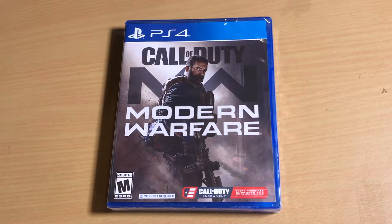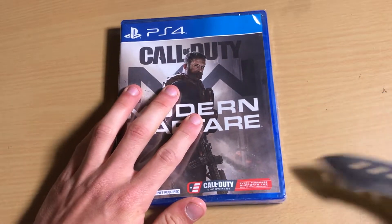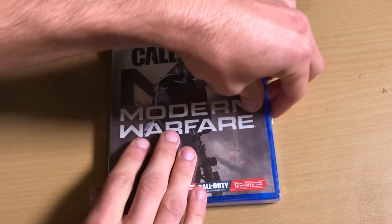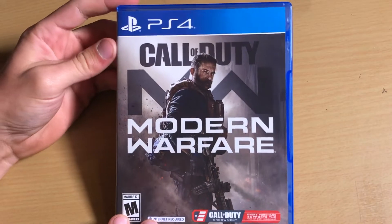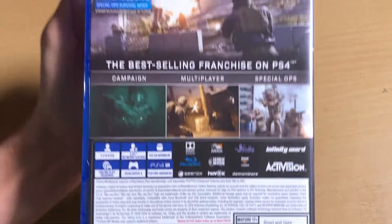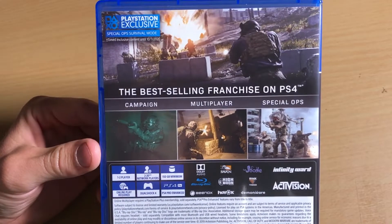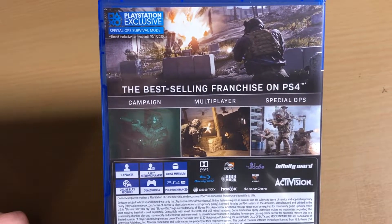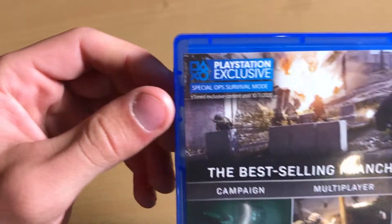Anyway, let's go ahead and open it up and just kind of see what we got going on in here. Crack the seal there — okay, so now that we got the plastic off, this is the official box art on the front, and then if you flip it over we have the basic stuff here.